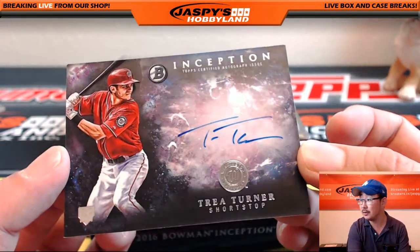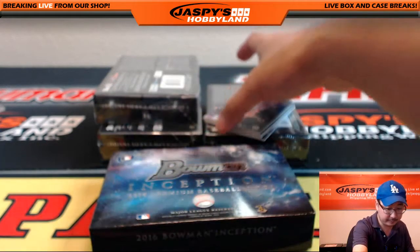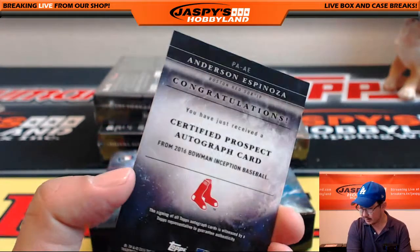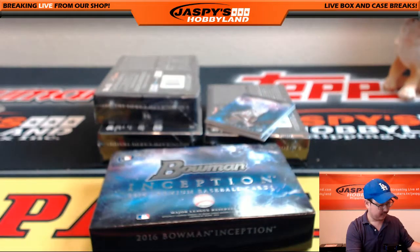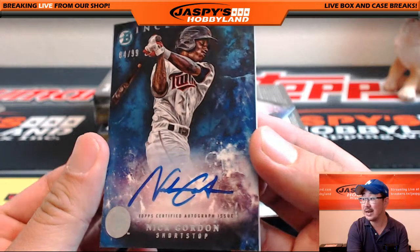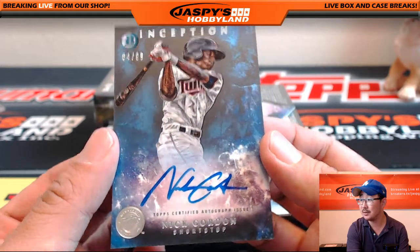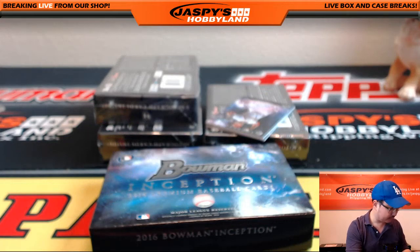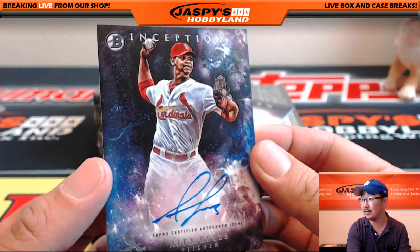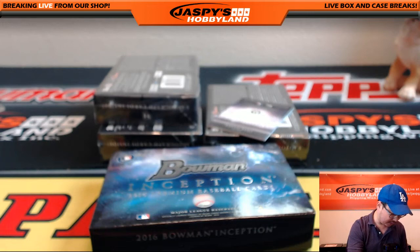Here's a nice hit — Trey Turner for the Nats. Jim Bly with the Nationals. We've got Anderson Espinosa for the Red Sox — Bo Sox hit going to Max and Brian. Andrew says he'd love to see a letter book — I would love to see one of those too, that would be awesome. There we go — Nick Gordon, not the disgraced D Gordon but his brother Nick Gordon, 84 out of 99 for the Twins. Nice one for Clyde.